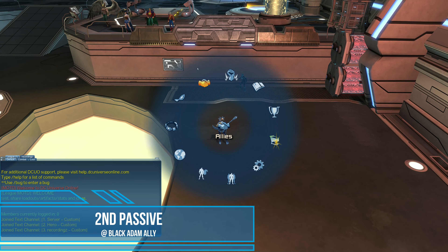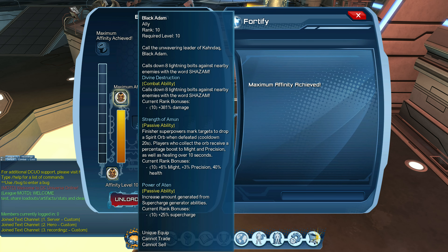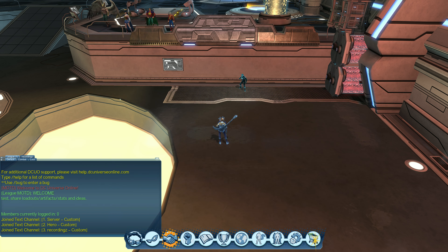Now let's look at the second ability. The second passive increases the amount of supercharge generated from supercharge generator abilities. At max rank that is plus 25% supercharge.